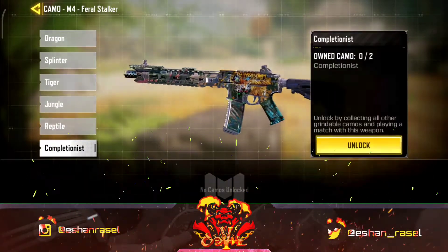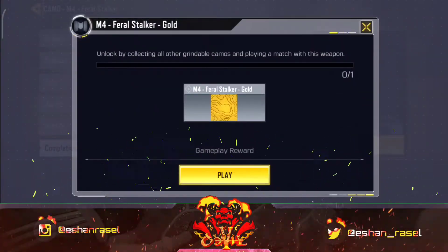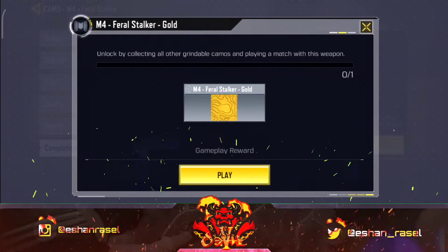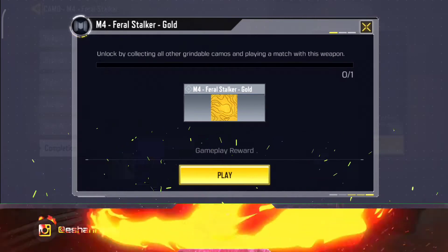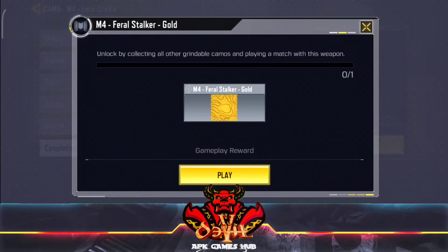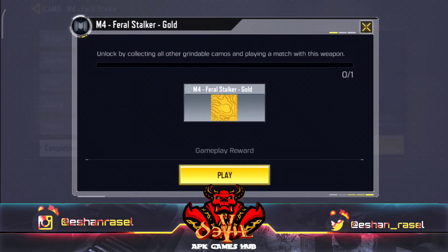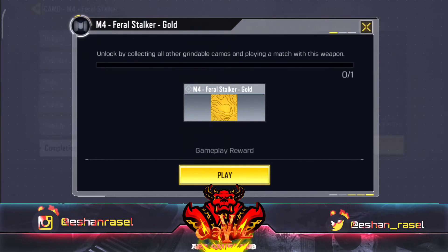When you click the next one, you can see it. If you want to play a game, you can click the golden card. If you want to play an RPG, you can play a game. If you want to get a gold disk, you can get a gold disk in order to complete the game.